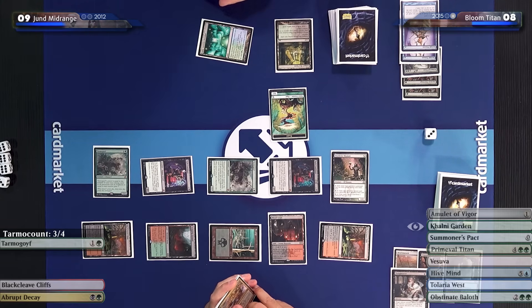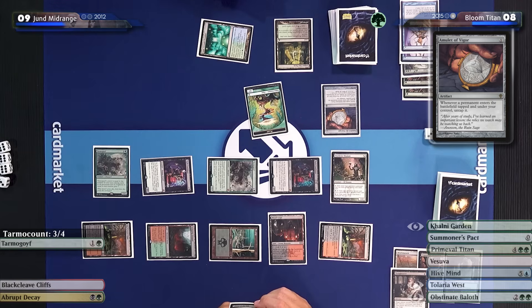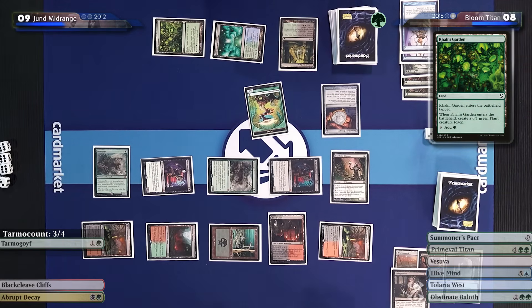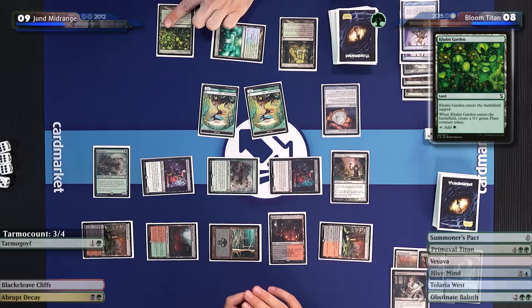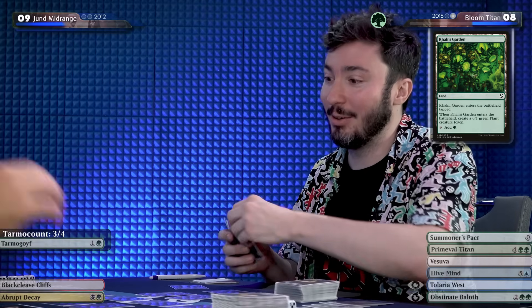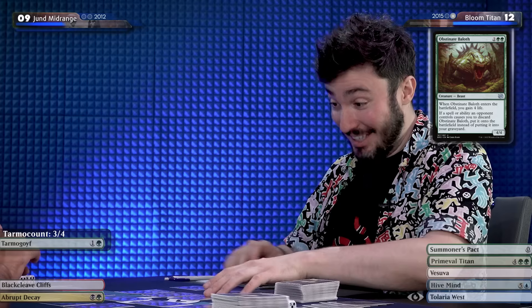What we're going to do is play the Baloth here — it's going to make a blocker and gain four life. We'll use the Khalni Garden to create another blocker and play the Amulet so that if we untap and play the Titan, we get enough mana to play Hive Mind and then get a Pact of Negation which Andrea cannot pay for because he doesn't have two blue — and then I win from there. I just need to survive one turn. I'll float a green, play an Amulet of Vigor, then buy a Khalni Garden as my land drop. Not only land drop but I'll play an Obstinate Baloth. You get to 12.